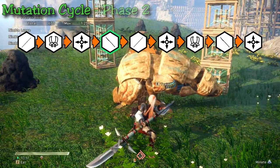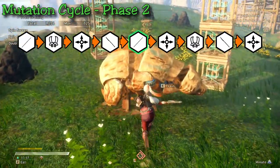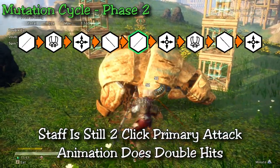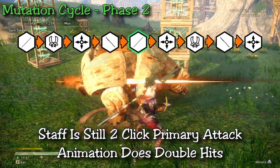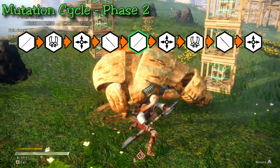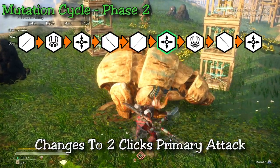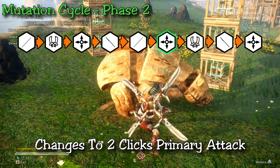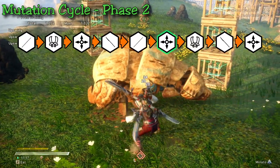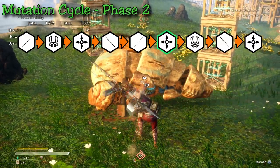Now let's talk about phase two mutations and how the primary attacks change. On the second cycle, the staff keeps the same two-click structure but the animation changes so that each click does two hits instead of one. The cycle order also changes — you move from staff to shuriken instead of twin fangs. The shuriken changes from a one-click to a two-click attack: you execute a swing from bottom-right to top-left, then one back from left to right, and then you can mutate.